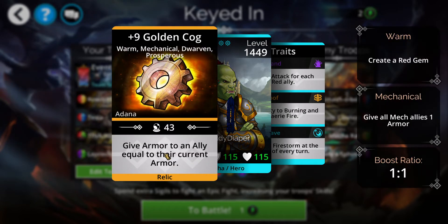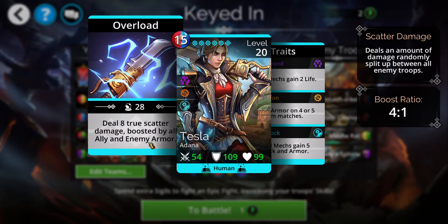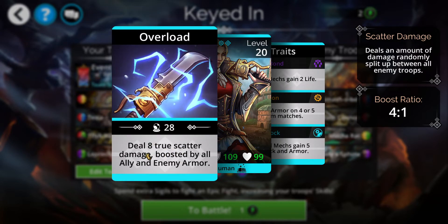So basically a double. Tesla does 8 true scatter damage, boosted by all ally and enemy armor.